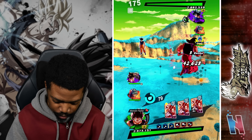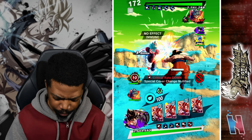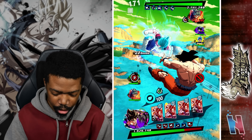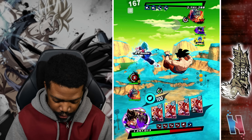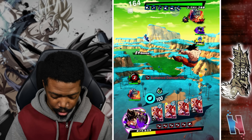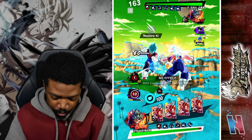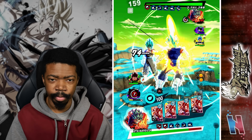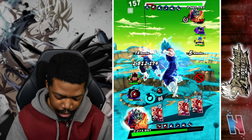Alright, at least I got the first hit. They threw in Vegeto — very obvious what they were going to do. I can use this opportunity to just build up my gauge so I can get Frieza in. The only downside is these combos last forever. It is still going — there's just no way. Y'all see this? It is still going.